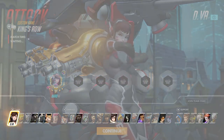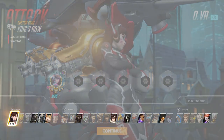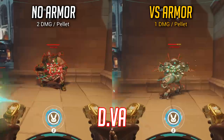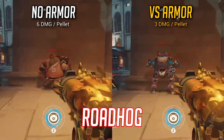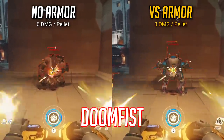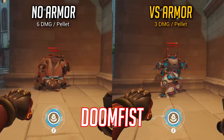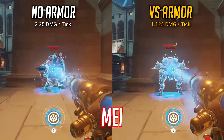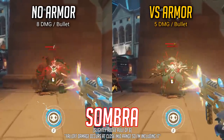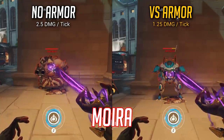Here are the current heroes whose instance of damage gets affected by the rule of 6 and basically just suck against armor, listed left to right in hero selection order. Look out for heroes you primarily play here and reconsider your target selection when an enemy possesses armor: D.Va's Fusion Cannon Pellets, Roadhog's Shotgun Pellets, Winston's Tesla Cannon, Wrecking Ball's Cannons, Doomfist's Hand Cannon, Mei's Stream of Frost, Reaper's Shotgun Pellets, Sombra's Bullets, Tracer's Bullets, and Moira's Biotic Grasp.